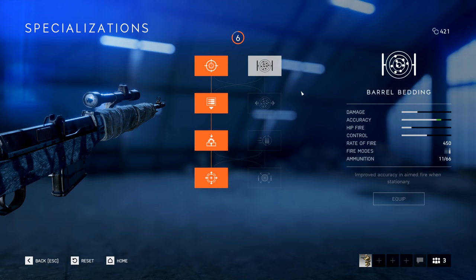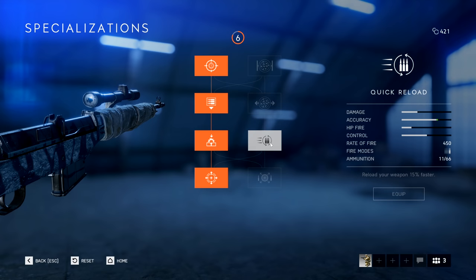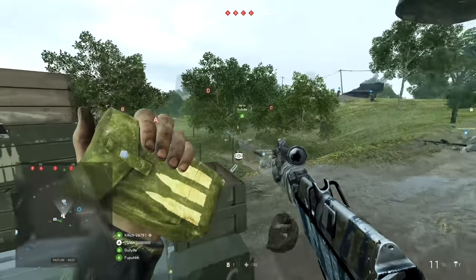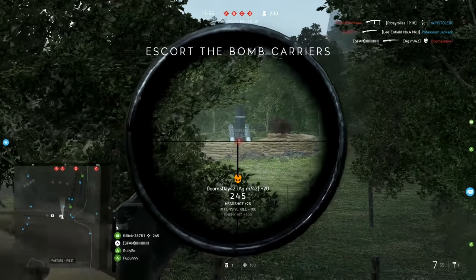The right side progression tree is geared more towards somebody who wants to remain in the backfield, maybe take out snipers at further ranges or just pinpoint headshot people as far away as possible. I picked the left side because it gives me more options for aggressive play, and when I play assault I generally like to be more aggressive.